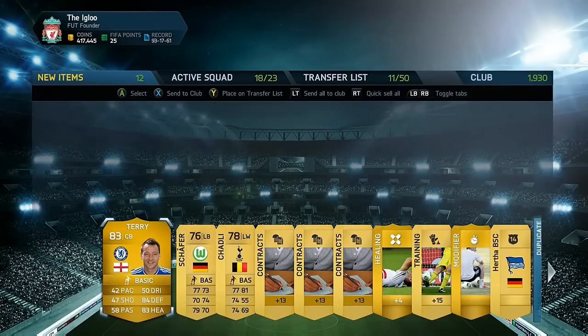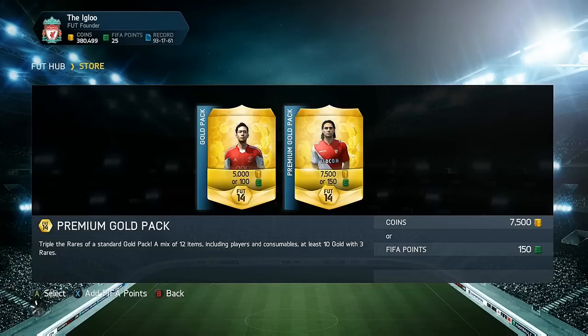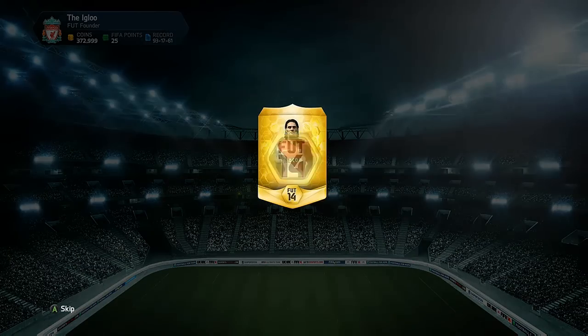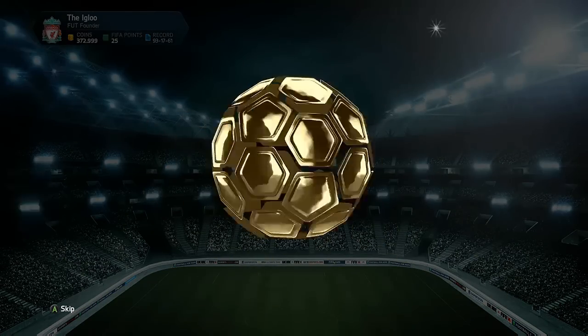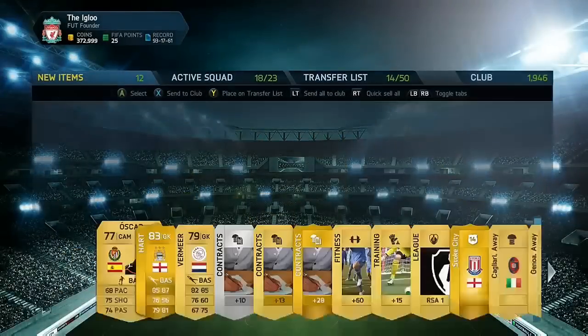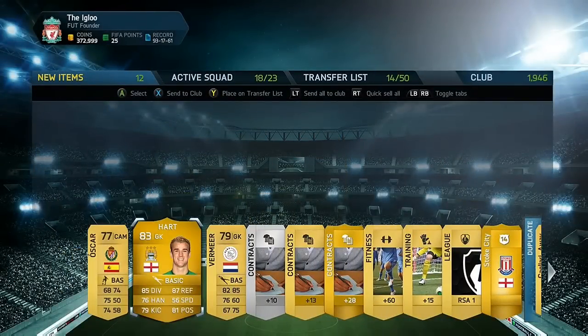Going into these packs, I only tried to show highlights of the best players. A few packs had the likes of Didier Drogba, who is an 83-rated player, and the Atletico Madrid left back Luis, who is 82-rated, but I decided not to include them so you could see only the best players.